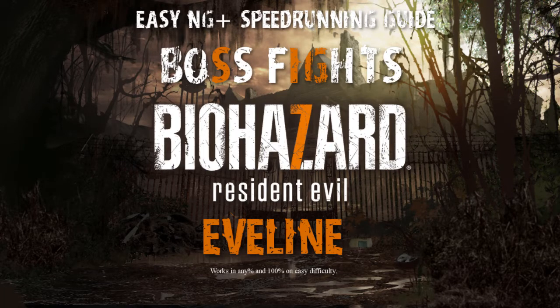Hello everyone, this is EGL with another Resident Evil 7 Biohazard speedrunning guide. This time we're going to take a look at the Evelyn final boss fight. We're going to look at the easy new game plus categories of any percent and 100 percent. This is going to work in both of those. It's going to work mostly the same in console and PC, with a slight difference towards the end of the fight that I'll explain when I get to it.